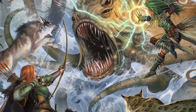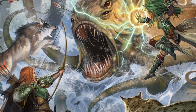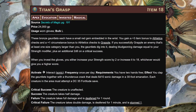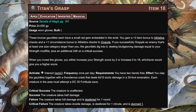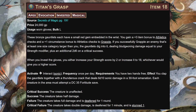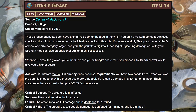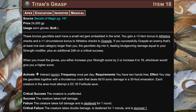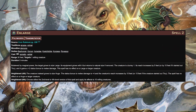We're trading out a monk stance with the grapple trait - like gorilla stance - for a little bit of damage, knowing the armbands come online later and we get what we wanted anyway. The titan's grasp apex item at the very end gives us a plus three item bonus to athletics, lets us deal extra bludgeoning damage equal to our strength modifier - or 2d6 plus strength on a crit success when grappling creatures larger than us - stacking nicely with a lot of what we do. Plus it gives us a sonic AoE and the ability to buff our strength score.